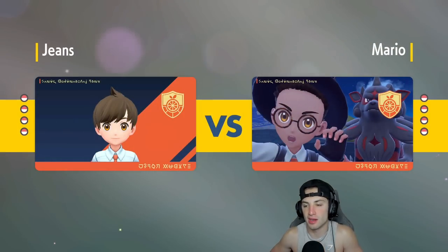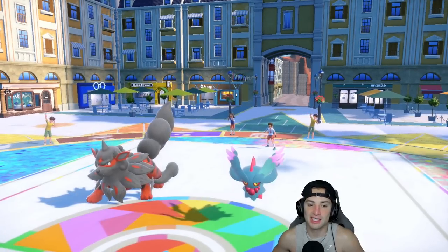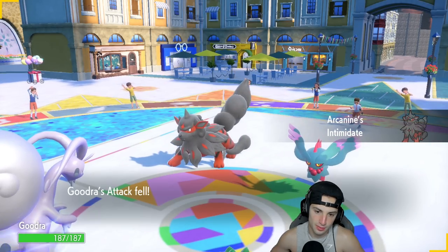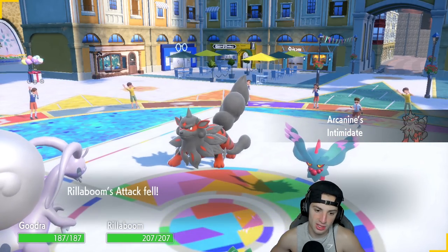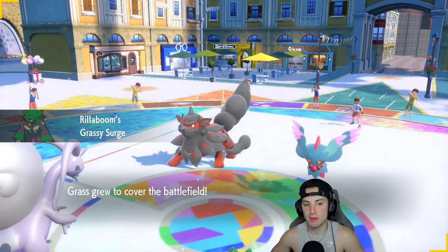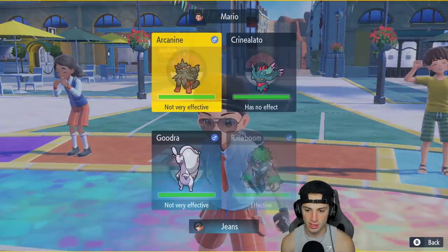It's going to be Arcanine like I said, so Arcanine comes out. I could Heavy Slam right into Fluttermane, but I think Fluttermane might just Protect. I'm just going to Shelter up here and maybe get off a free Fake Out turn.